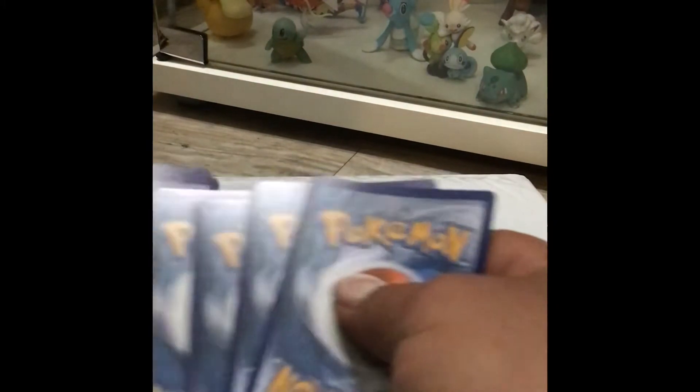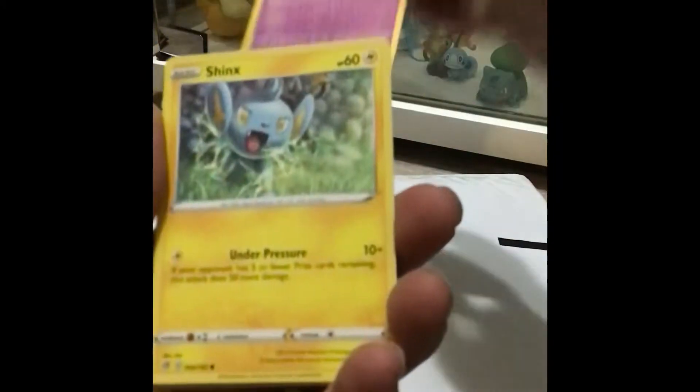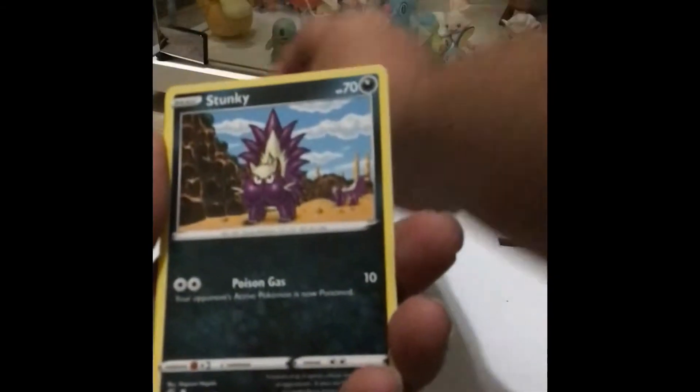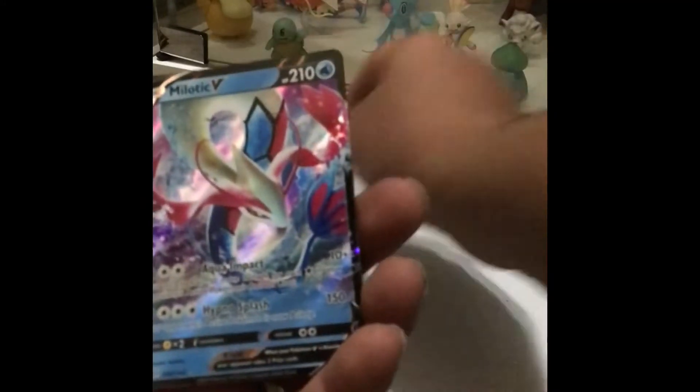We're gonna start with Rebel Clash and we have a lightning energy — looks good there. Galarian Slowpoke, Shinx, Sandygast, Ralts, Colemine, Stunky, Clefairy — and a Galarian reverse holographic.